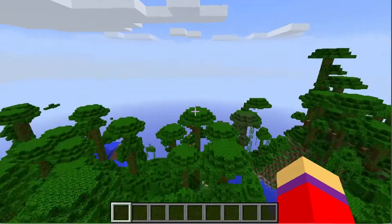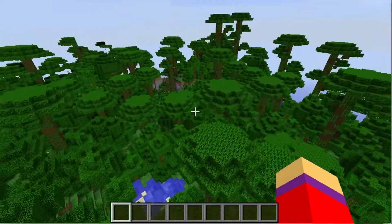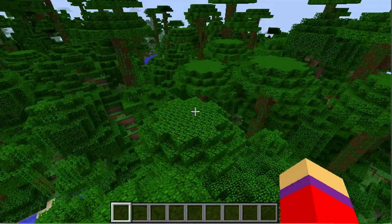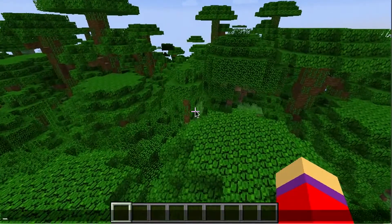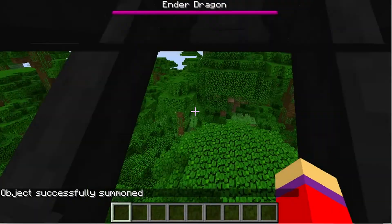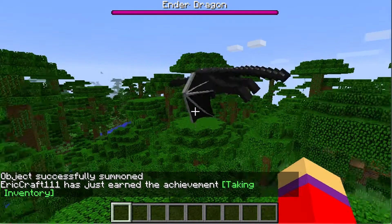Hey everyone, EricCraft11 here. Today I'm in the jungle and I'm going to show you guys how to get an ender dragon. You have to type slash summon EnderDragon — that's it — and then you click enter, and there you go.